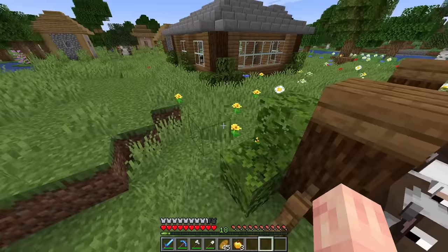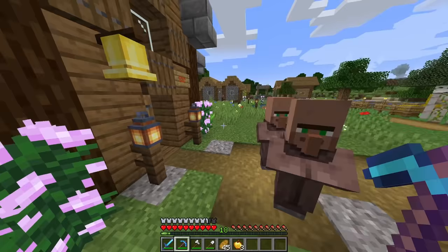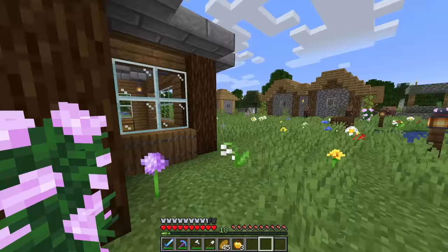We also went and did some mining, and we got a decent amount of diamonds. We have a diamond chestplate, a diamond sword, a diamond pickaxe, and we were also able to make an enchantment table, which is in a house over there.